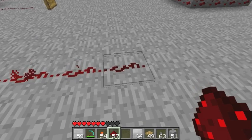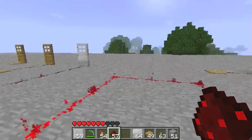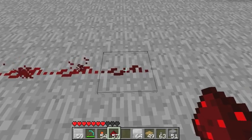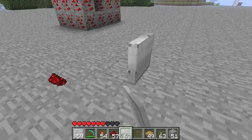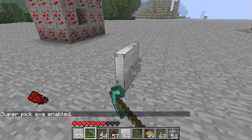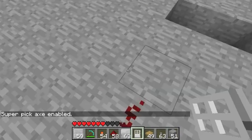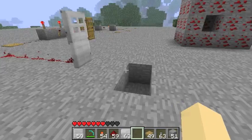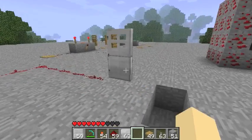Put something on there and it only powers 15 blocks — on the 16th block it is not glowing. As you can see, the redstone current over here is really bright and gradually gets darker until it has no current at all. Even when it is really dark, it can still power doors, which is great.